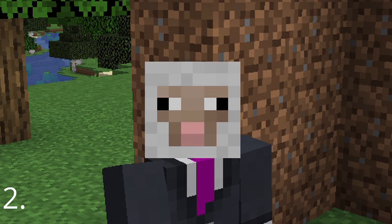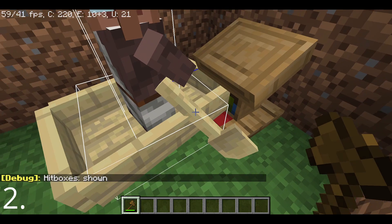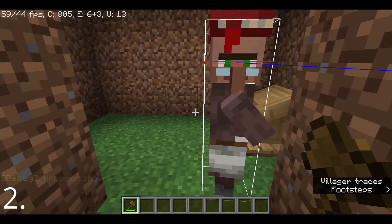Are you that guy who always kills villagers? To prevent that, hit F3 and B on the keyboard until the hitboxes are shown. Then just don't click on the villager, and there you go — you have your villager out of the boat.